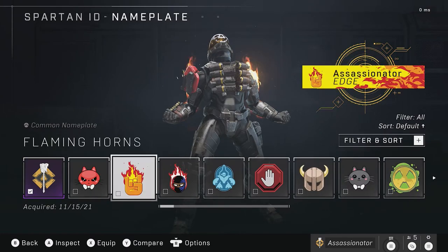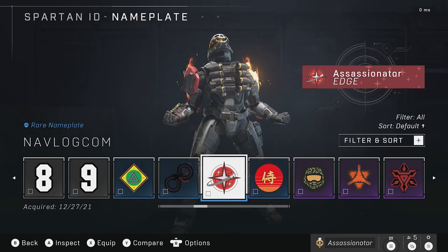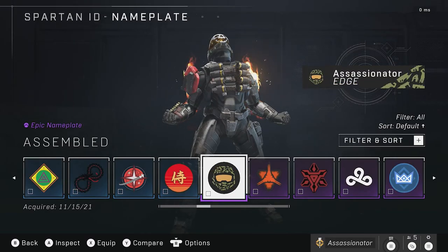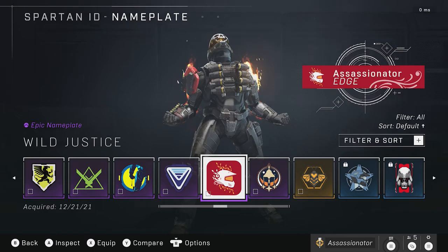The last section we're going to talk about is Nameplates. I have three — there is one I'm missing. I wanted all 47 items but ended up with only 46. We got this one available or was available during the Winter Contingency. This one is and was available during Fracture Tenrai event. We got Sacrifice, available as a reward for Ultimate Week 3. And last but not least, Winter Justice, available during the Winter Contingency.